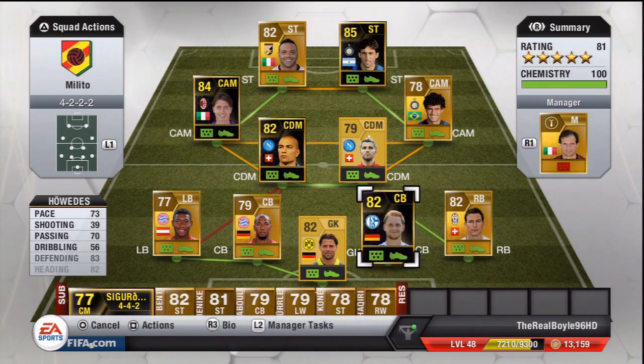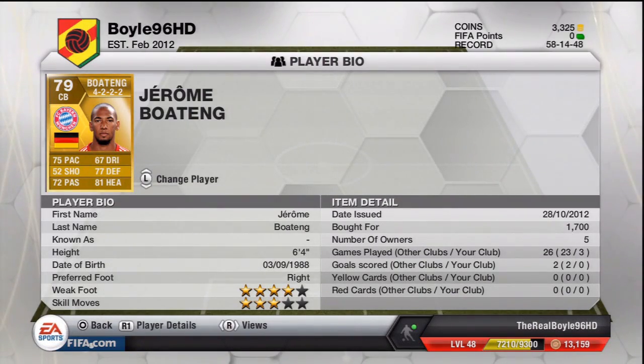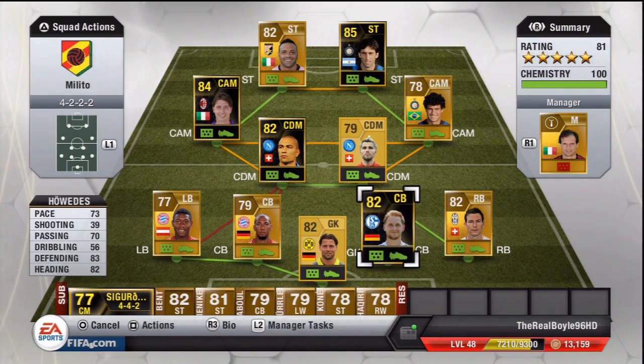The two centre backs are Jerome Boateng and — well, Howdes. 75 pace, 77 defending, 81 heading, 72 passing. This guy is OP — he has a lot of pace for a centre back, and strikers do find it hard to get by him. At only 1.7k when you're paying that little money for a defender with 75 pace, good in the air, good defending — just a fantastic centre back. Really worth the 1k or 2k, whatever you pay for him.